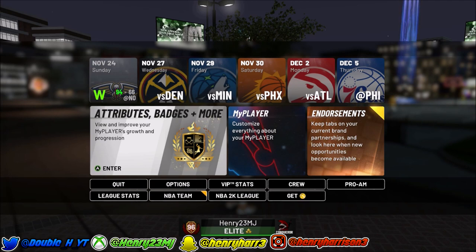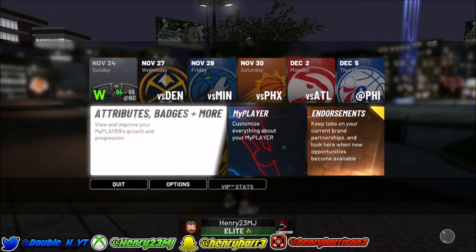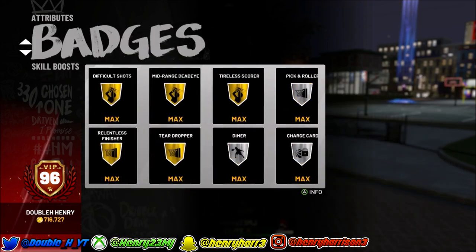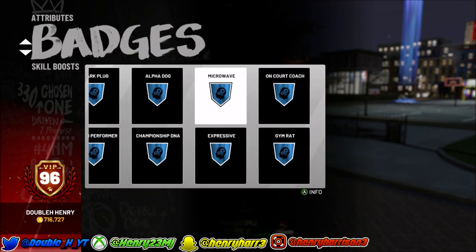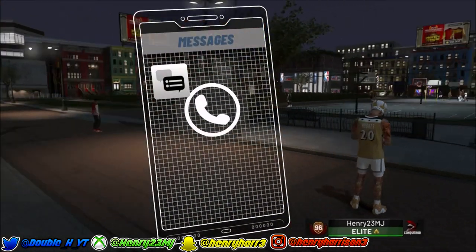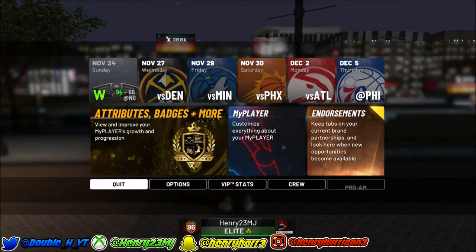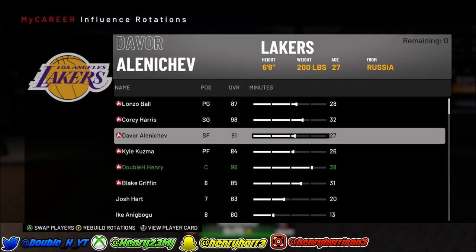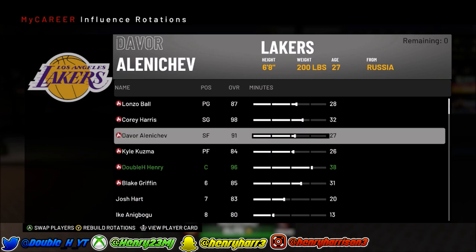There is a method in My Career to get Alpha Dog. Yes, you're going to need to get Alpha Dog in My Career. You can get it on the park, but it's very hard — you're just not going to get it on the park. You have to play My Career.